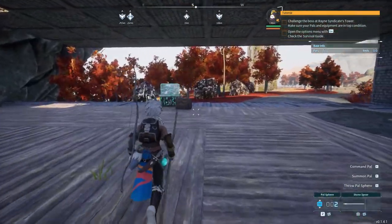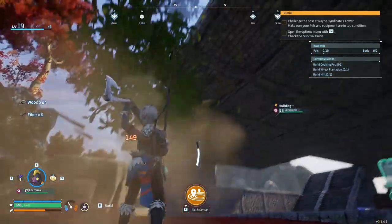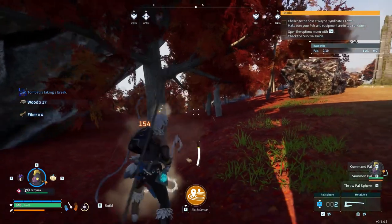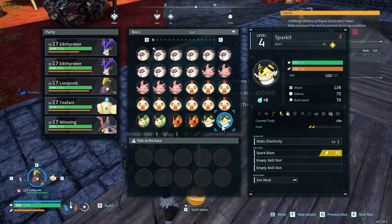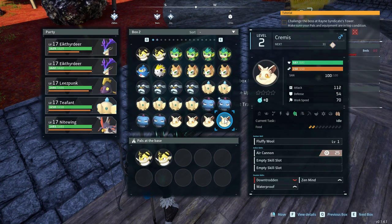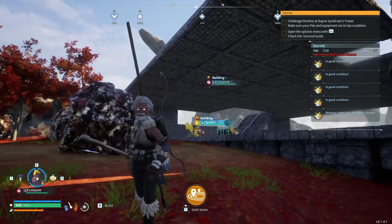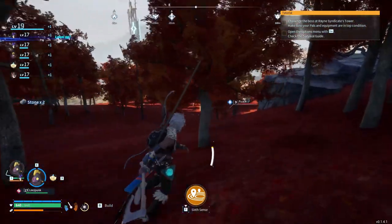I'm lacking stone, of course. While I'm here I'm getting rid of these trees — if I cut them down close to a foundation, they shouldn't respawn. Let me find a little more stone. That thing is going to be building for a while, so I'll put in pals that can build. All these sparkets have the hand symbol, meaning they can craft. You can hear them going to town — that should be enough for now.